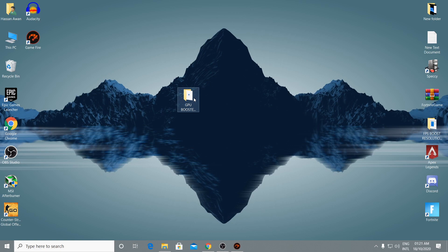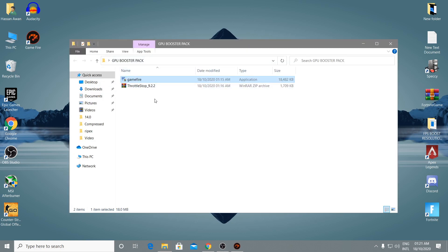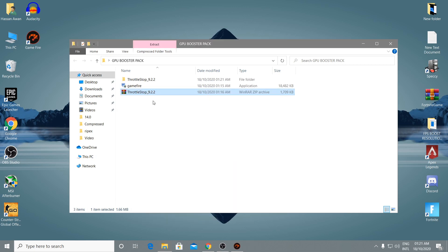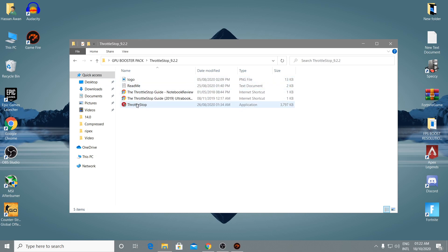The next and most important step is fixing the bottleneck of your GPU and CPU. Go back to the boost pack folder — there is a Throttle Stop file. Right-click it and extract it using WinRAR. I'll give the WinRAR download link in the description as well. After extracting, open the Throttle Stop 9.2.2 folder — you do not need to install this software.